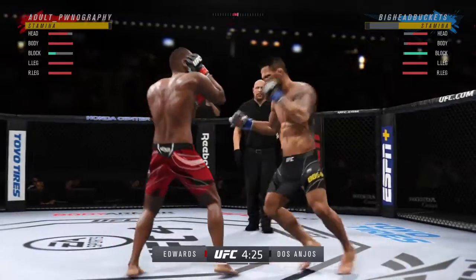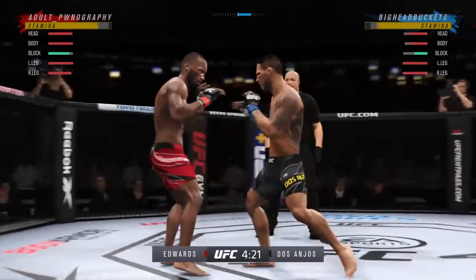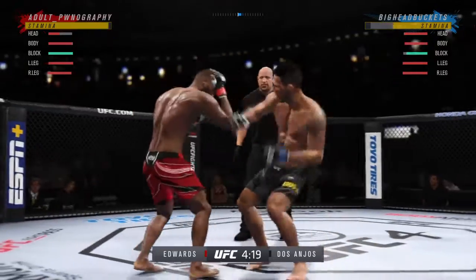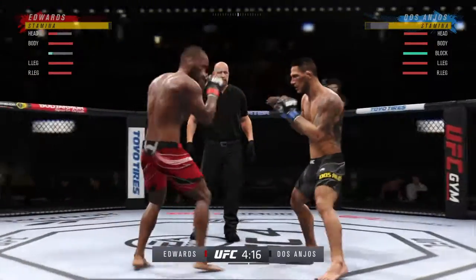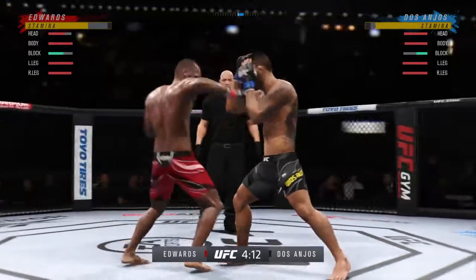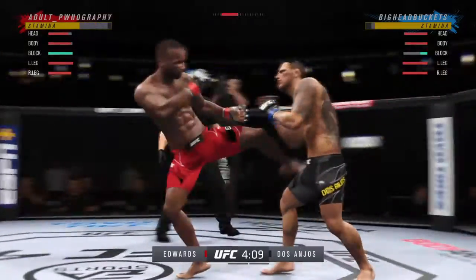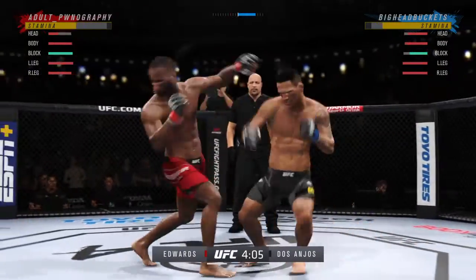Really exploiting his reach advantage as he landed the jab there. That couldn't have felt good — flush knee lands to the body by the taller fighter. He continues to do a nice job here defensively, protecting his head, raising the guard, and really frustrating the offensive fighter. Lesson one in boxing class: hands up, chin down.